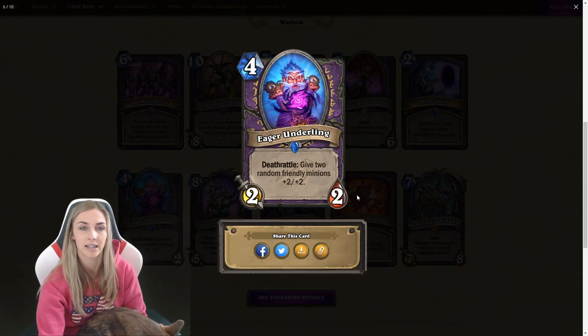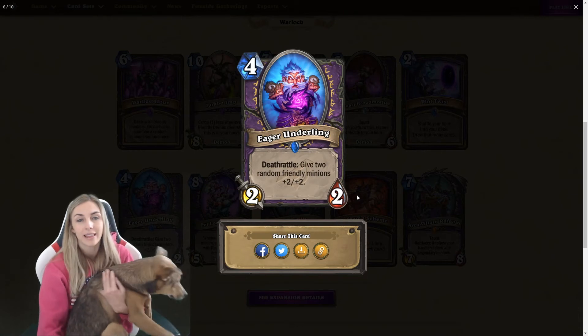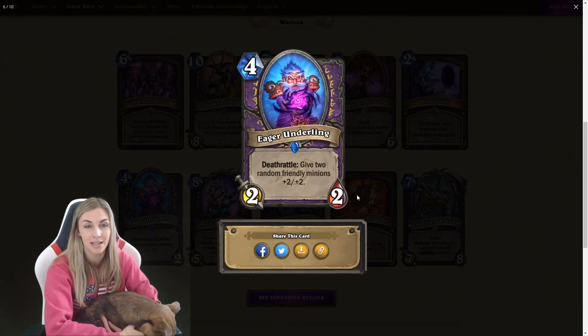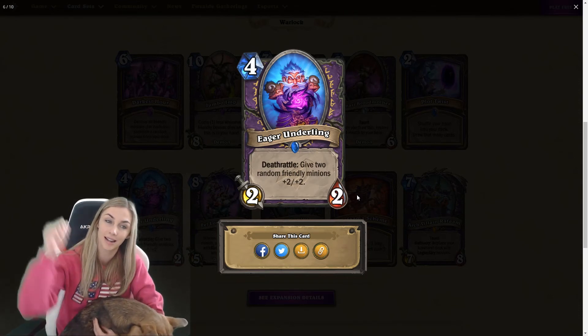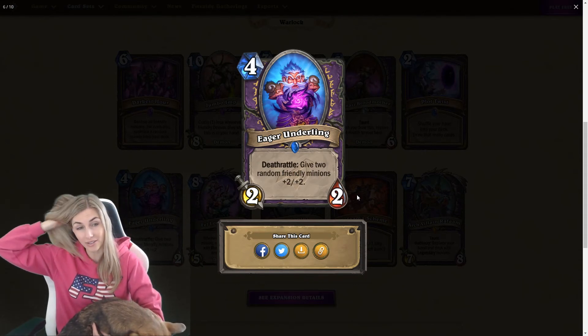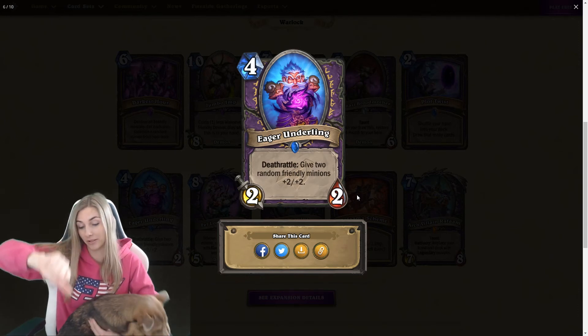Eager Underling — four mana two-two. Deathrattle: give two random friendly minions plus two plus two. That is super slow. On turn four, you don't want to be putting out a two-two. If you're playing a buff deck, you want to be buffing as you go and putting out thick cards. That's not great, especially because it's a deathrattle, not even a battlecry. This card is awful, don't play it.